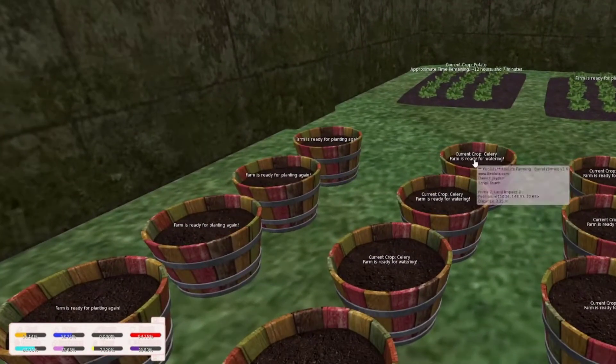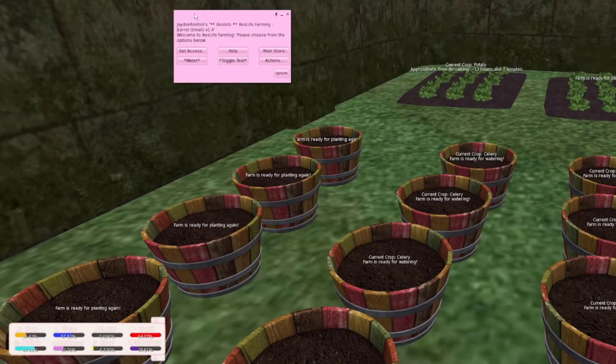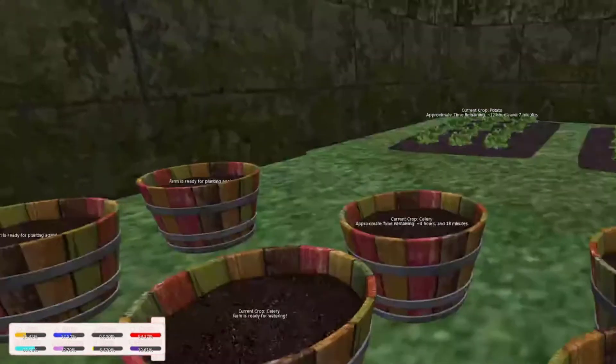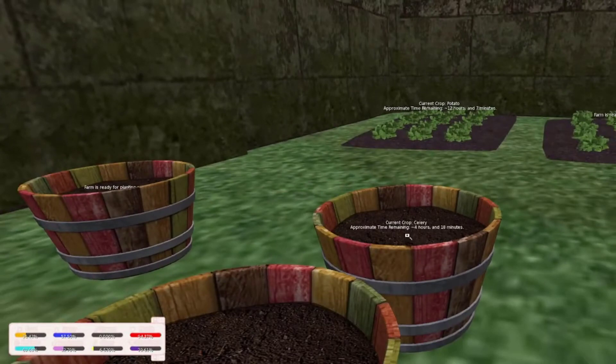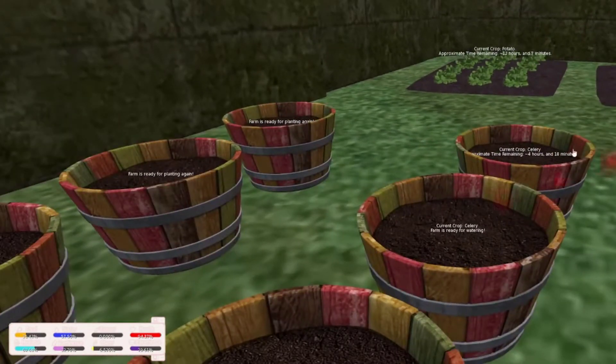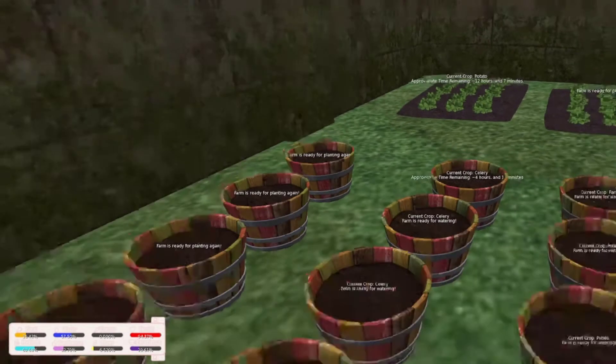For watering, it's very easy — just like harvesting. You click on the plant and this menu comes up. Instead of harvest, where that button was, you just click water. That's it, it's really simple. After you water it'll show a time remaining indicator, and some of these will take longer and some will be shorter.